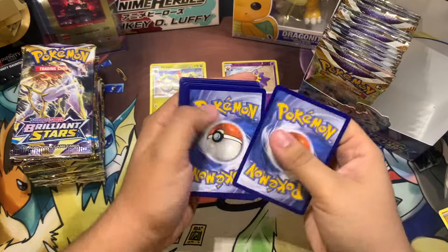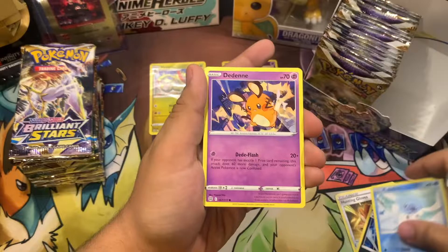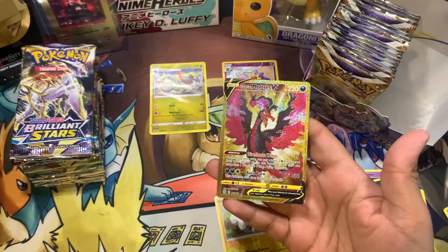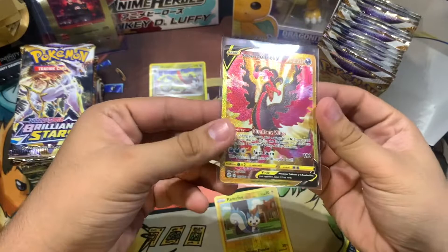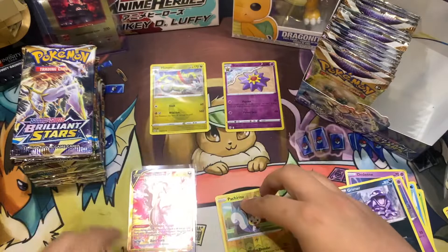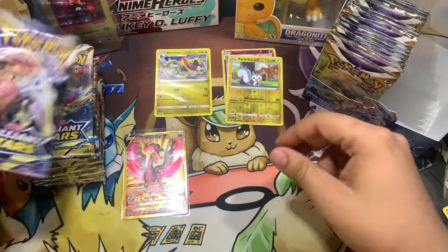I'm hoping to pull that rainbow Charizard because that's one of my chase cards. So we got Lightning Energy, Executor, Hunting's Glove, Weavile, Cubchoo, Farfetch'd, Duskull, Gold Grimer, Patchirisu — oh damn, we got a Gold Galarian Moltres V! I did not expect to pull this one, holy crap! Wow, that's a beauty right there. I always say I pull the best cards on the left side, but this time the right side is coming for the win.